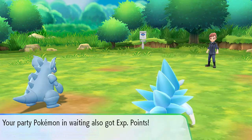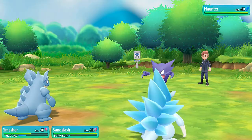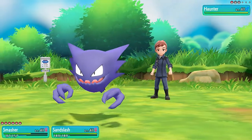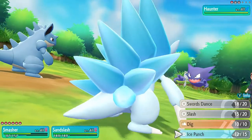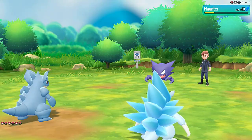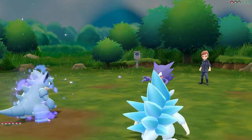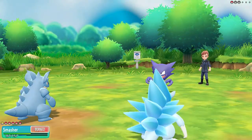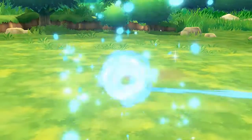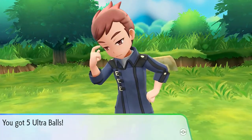Pokemon are growing levels. He's going to be coming out with a Haunter. Let's go with a Fire Punch and Ice Punch — fire and ice. The Ice Punch is going to our Smasher. Here comes the ice — no more Haunter. A Kite has been defeated, and we get some extra Ultra Balls.